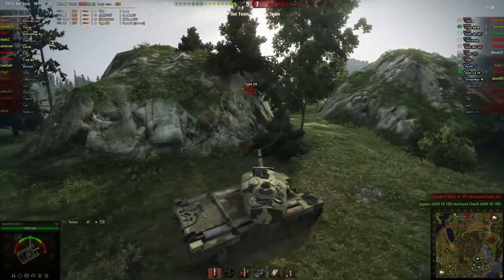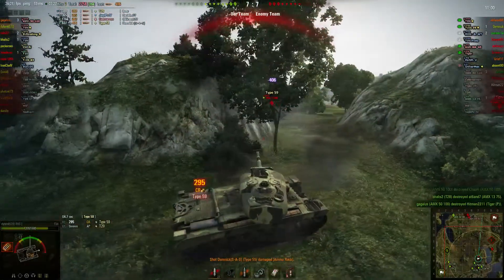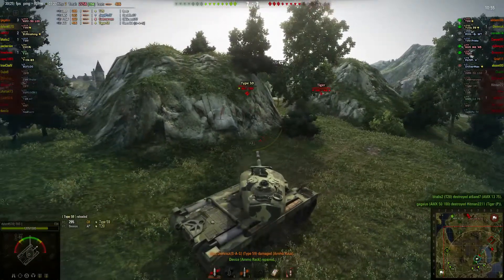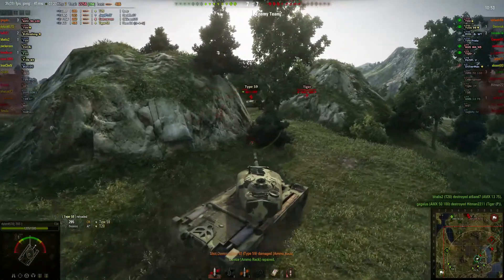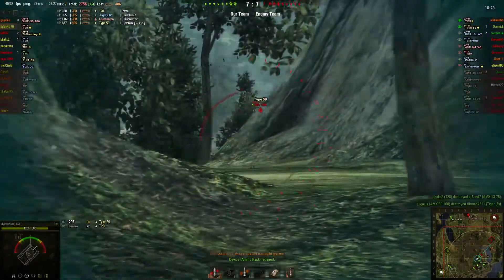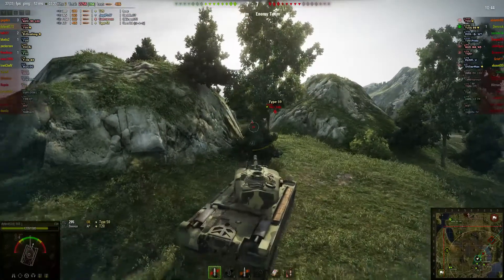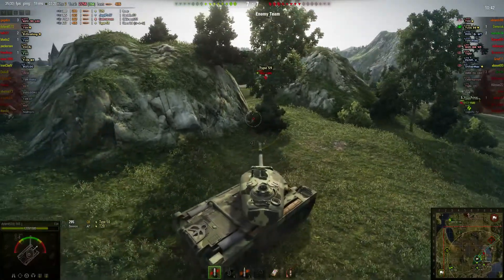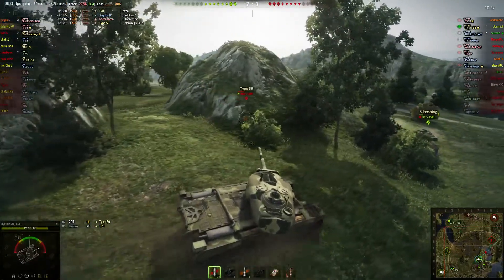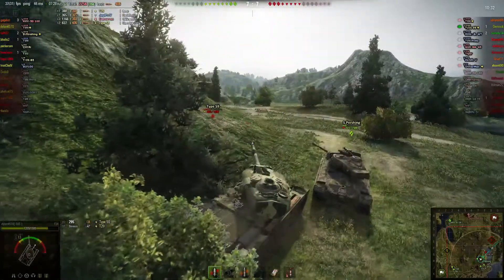He's sort of pinned down here. Then I take a hit — it was a gold round he shot, which is kind of too bad. It went to my ammo rack, so he's down to 463. Okay, he's running — and that's okay, it's good that he's running. Because it turns out that Type 59s can't swim. He's trying to swim in a Type 59. The match could have had a very different outcome if it wasn't for this guy drowning himself on accident.